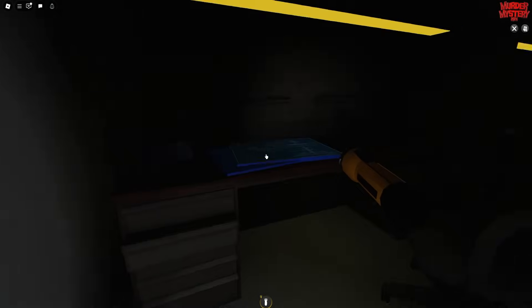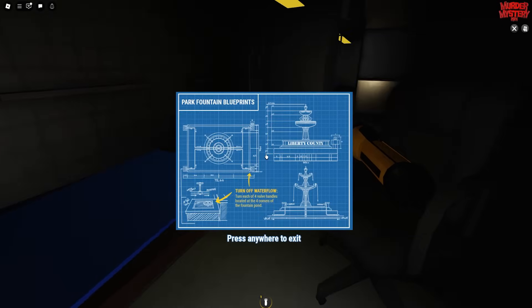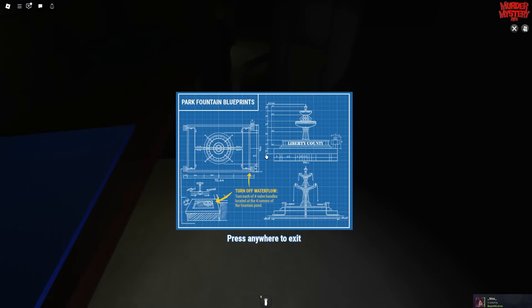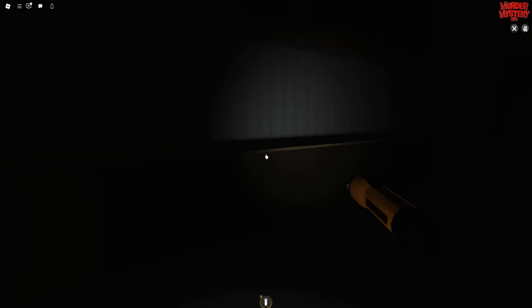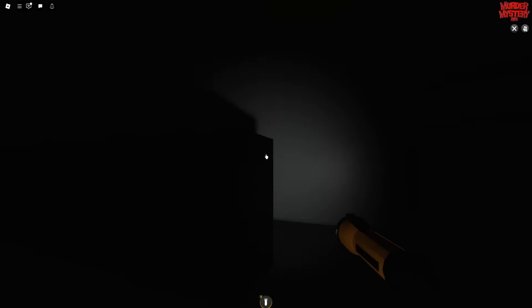Walk through and explore this little room. First, come up and interact with the map here — this is the blueprint, the park fountain blueprint, which shows you how to turn off the water flow. Press exit and it will say at the bottom 'gets the fountain — this is not good.' Now you need to make your way out of here. Come back the way you just came and you should be fine.